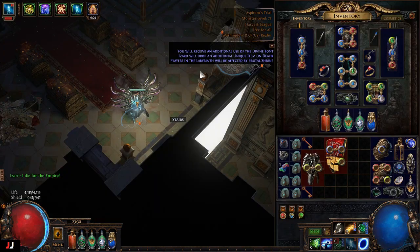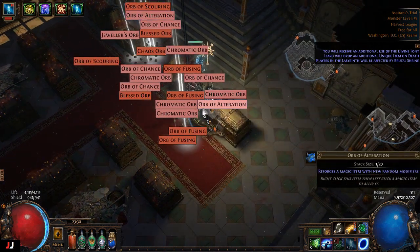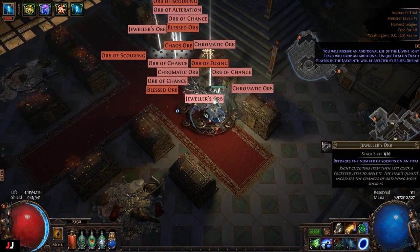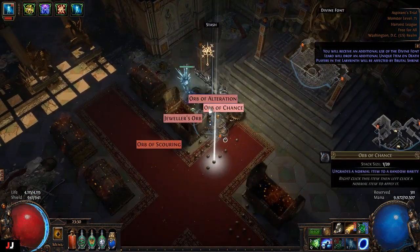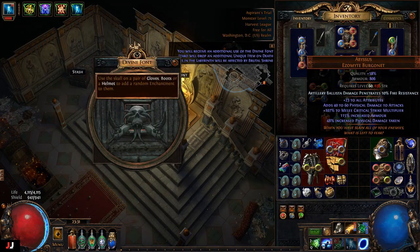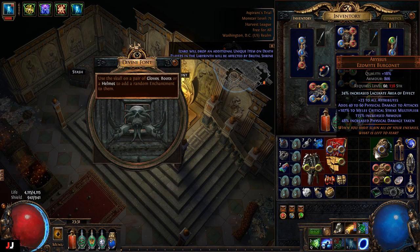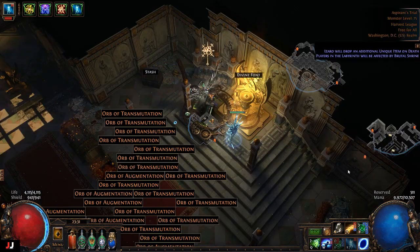Alrighty, next lab here we go, two keys. We got a Belly drop too — they're both currency. Forgot to check the helm enchant again. I'll roll the other one. Warlords mark curse effect — nope. Lacerate AoE — I think the flat damage one is the one that sells for that; I might be able to sell the AoE one though, just not for as much. So we got 1c, 2c — those are four and a half to one so I'll say 3c, 5c — about 6c from that one.